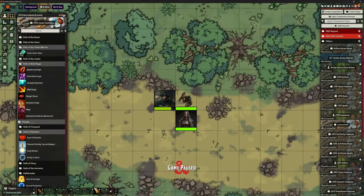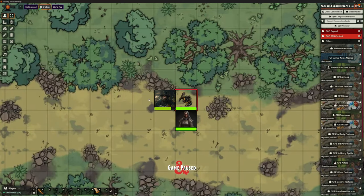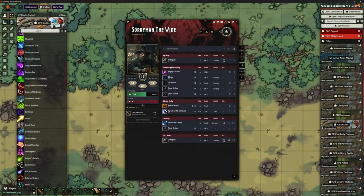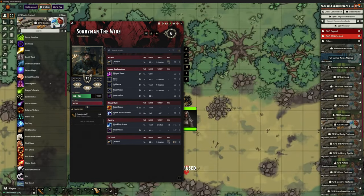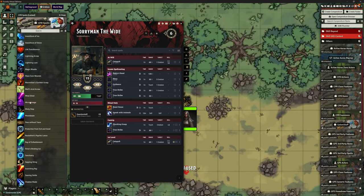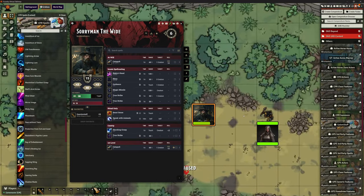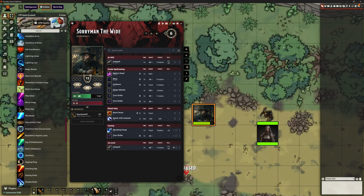We looked at Magic Missile before, but it's a nice one to show so I'm going to do it again. Let me drag Magic Missile over and chuck it onto the character. The way this works: rules as written, at first level you choose three targets, it fires three bolts, each hits automatically and does that damage. The challenge in Foundry is saying 'I want one bolt to hit that person and two bolts to hit that other one' — that's a significant challenge. Let's target this poor little goblin and click Magic Missile.